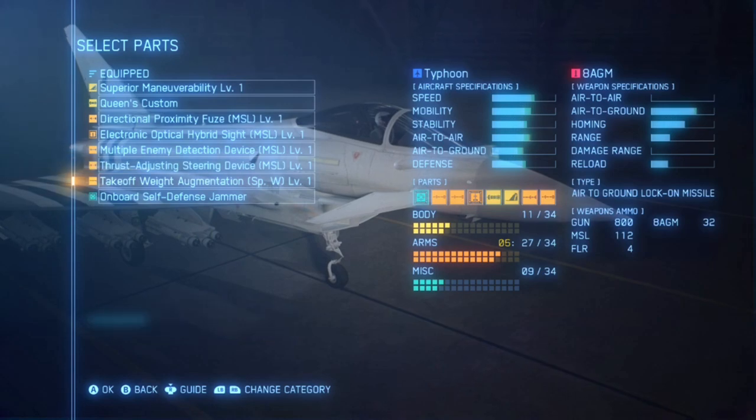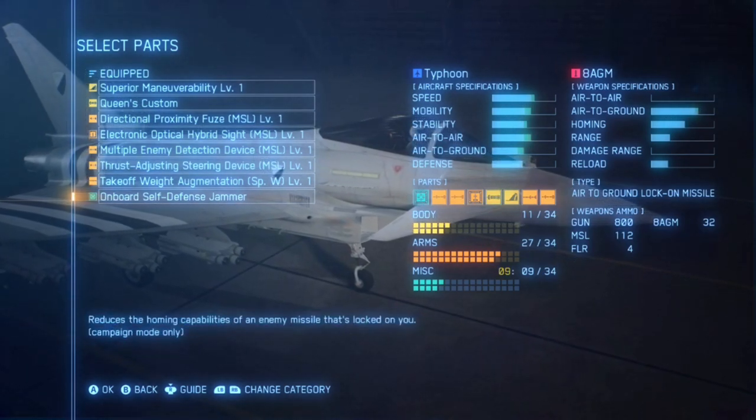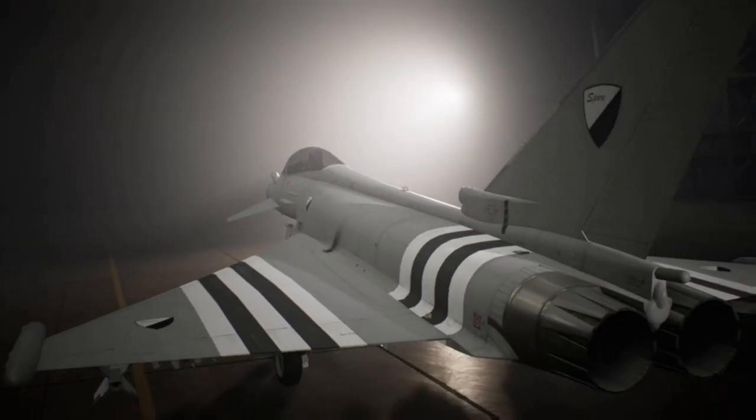The criteria to unlock the skin for this aircraft is you have to fly along the mass rail during the mission and score 10,000 points before the bomber wave comes in, which is the wave that Mantis will come and spawn in with.